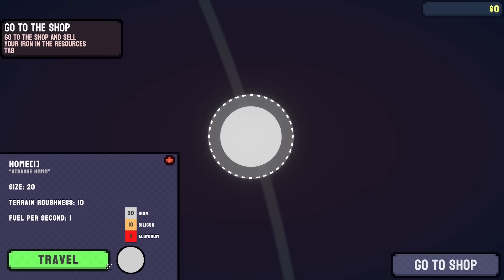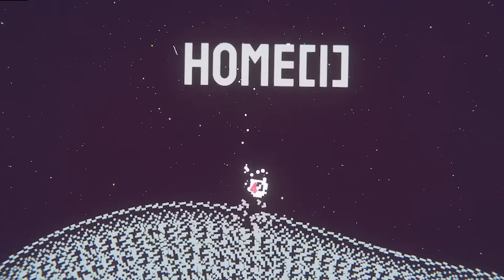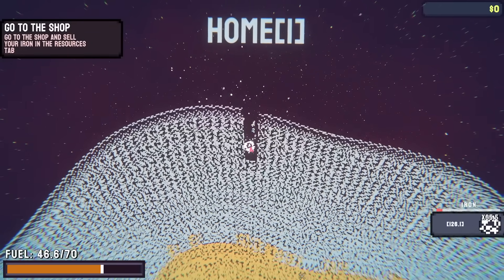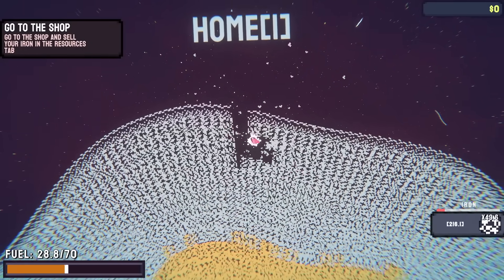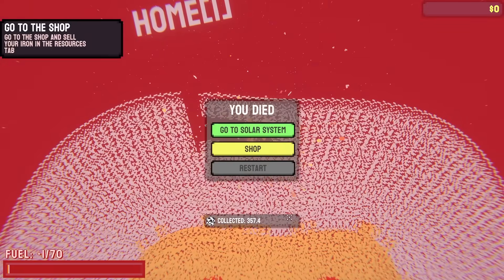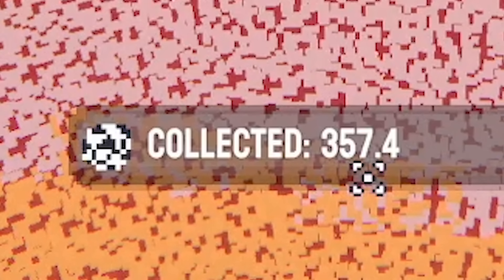We can go back to the solar system, back to the home planet, travel again, and just try and work our way down. You'll notice we really don't get very far until everything's destroyed. But remember we're getting more iron now - did we get 106 last time? This time we got 357.